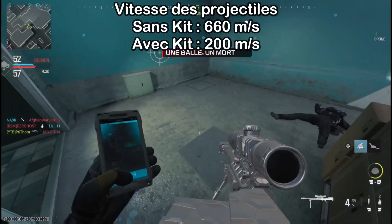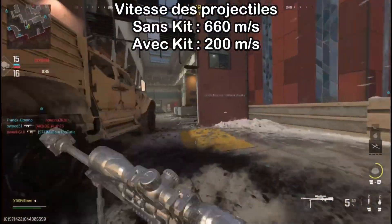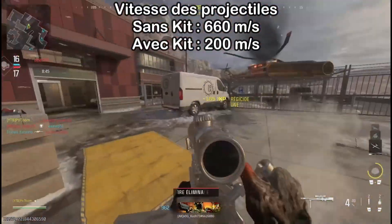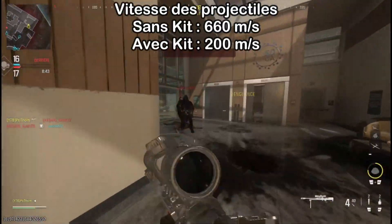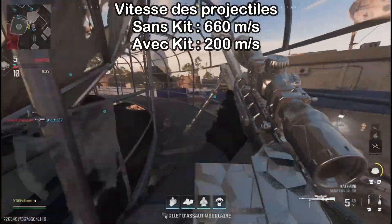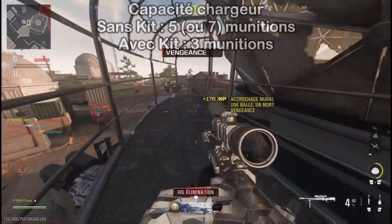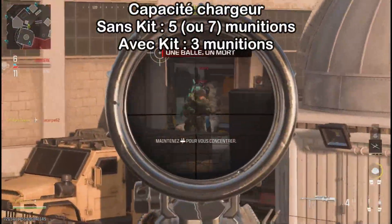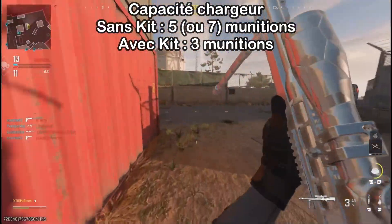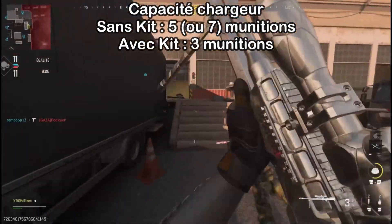On passe de 660 mètres par seconde à 200 mètres par seconde, ce qui fait que le projectile part trois fois plus lentement. C'est plutôt logique vu que c'est un lanceur, mais ça veut aussi dire qu'il y a pas mal de situations dans lesquelles on va pouvoir tuer son adversaire mais l'adversaire va également pouvoir nous tuer en même temps. Il y a aussi une autre statistique impactée : la capacité du chargeur, puisqu'on est limité à trois munitions et qu'il n'y a pas de moyen de l'améliorer. C'est plutôt logique parce que vu que c'est un lanceur il faut la limiter à ce niveau.